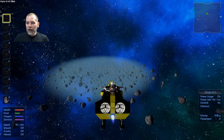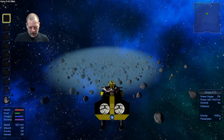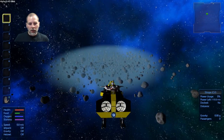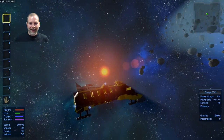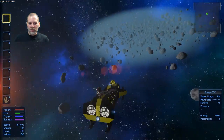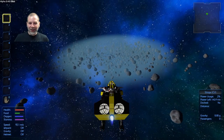We've got a freighter that has valuable goods. And then the outpost. I like how we go to a different planet in the same star system and the sun is red now — it was green before, and yellow and white and everything.